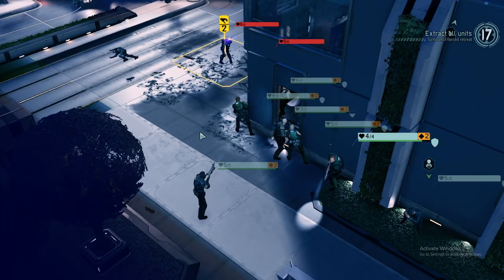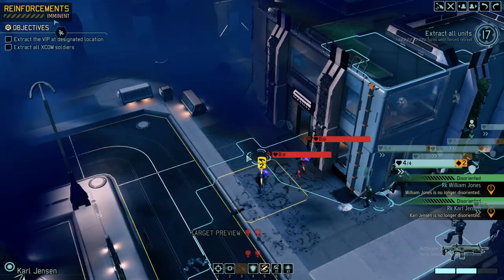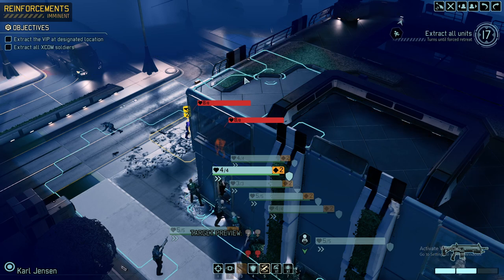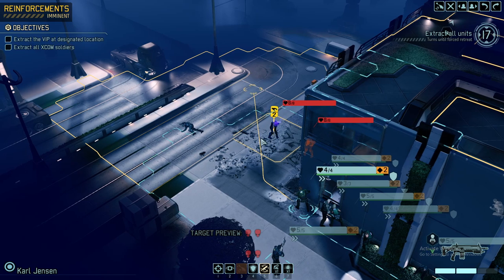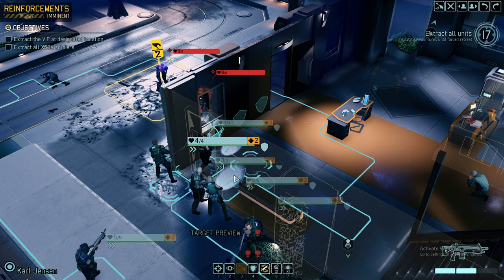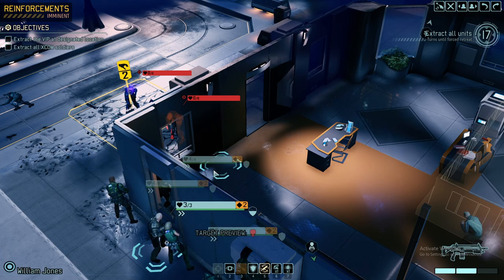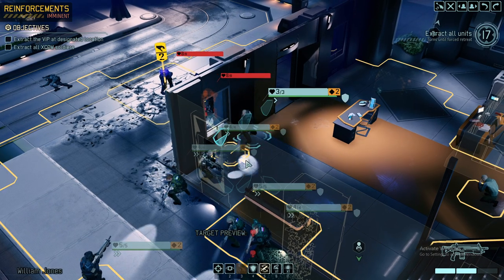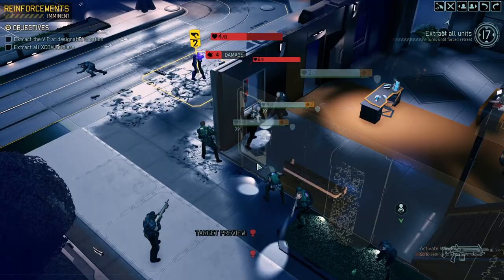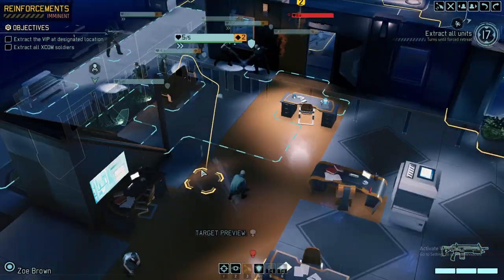The one thing we don't want to do is trigger them. Disorientation removed. There is a civilian up here, which means we can't go in there. We're taking positions without triggering either of the packs — gotta be extra careful here.